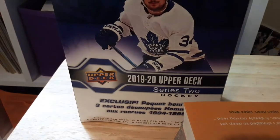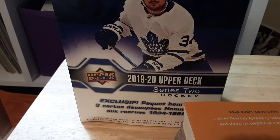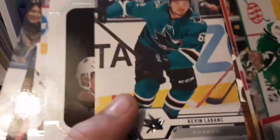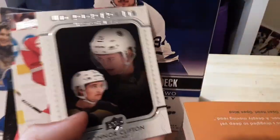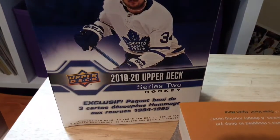No jersey — I think it was just a thick pack. You never know, but there's probably not a jersey in this one. Kind of fooled by that thick pack. We got a Ben Bishop, Travis Zajac, Kevin LeBanc, a UD Portraits Rookies Connor Clifton, Valtteri Filippula, Matt Martin, Cody Ceci, and lastly Brayden Point — decent pack.